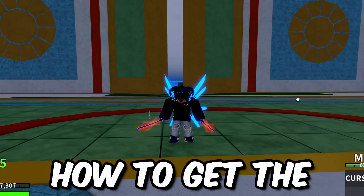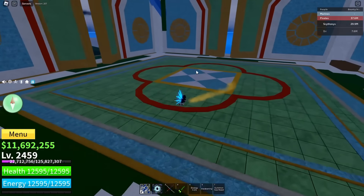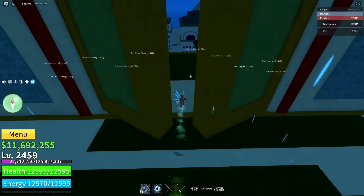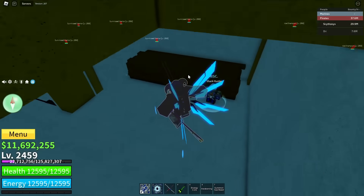I'm gonna be showing y'all how to get the new shark anchor weapon. You want to come to the new island over here, come in the middle, go through this door, and go just around the corner over here. I think it's in here.